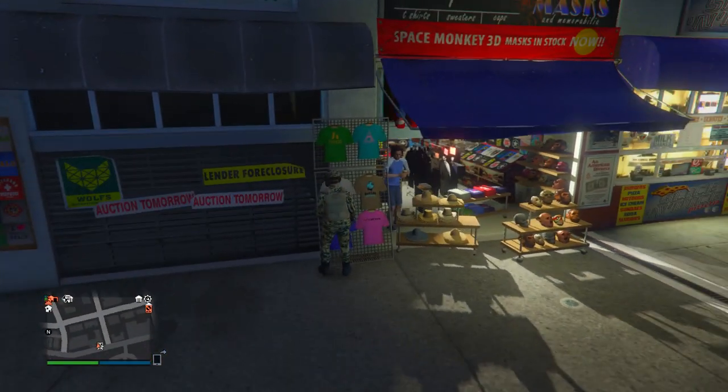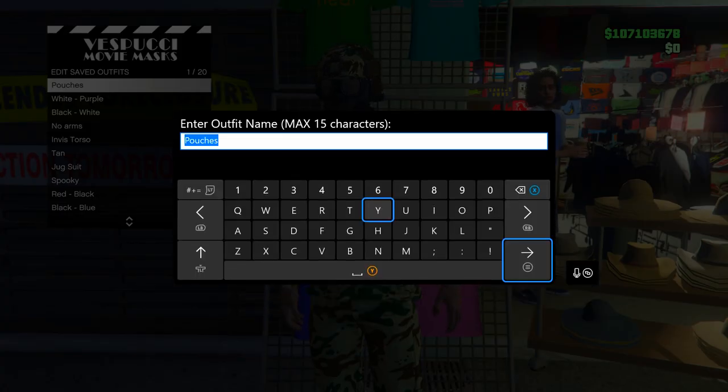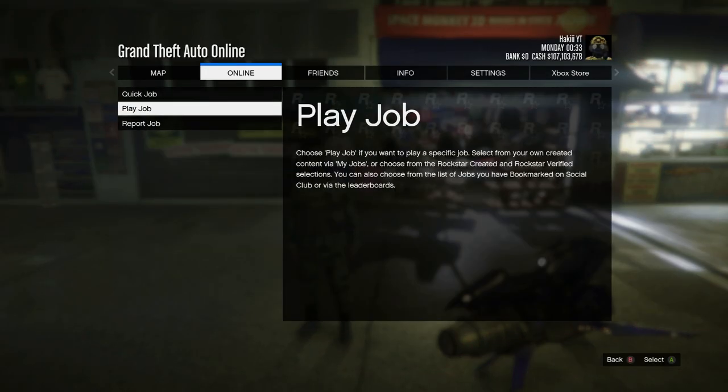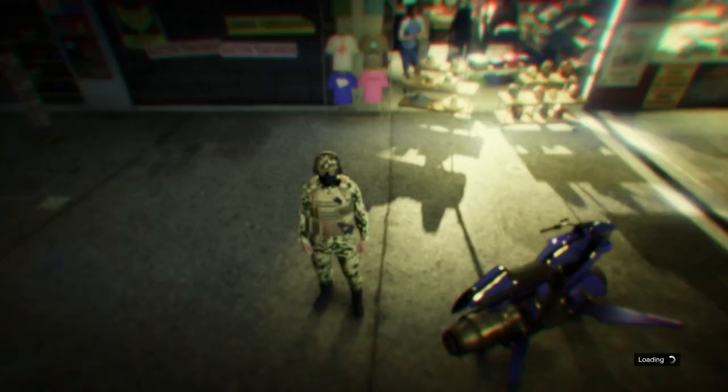Now once you get to the mask shop, go into the top section and overwrite the last save you did — go into edit saved outfits and just overwrite it, save it one more time. Once you back out, press start, go into online, go into jobs, play job, Rockstar created, go down to missions, and start up a Titan of a Job.